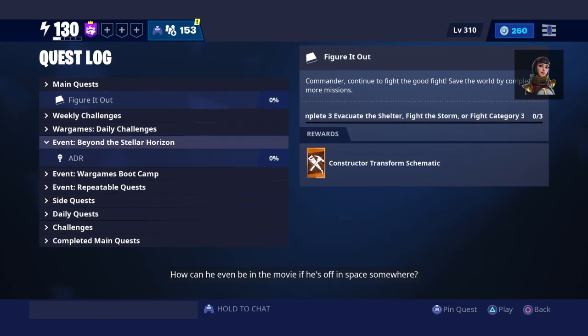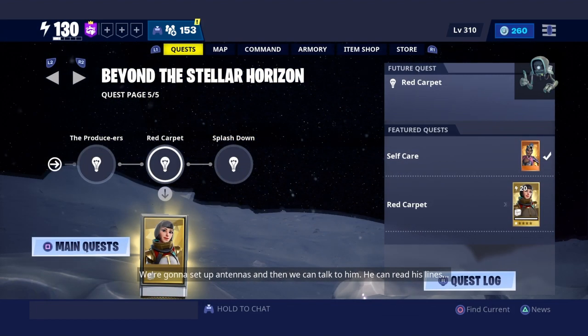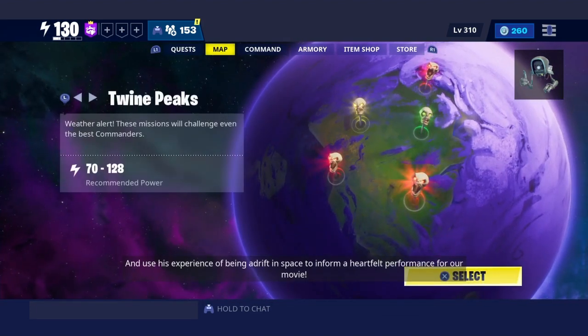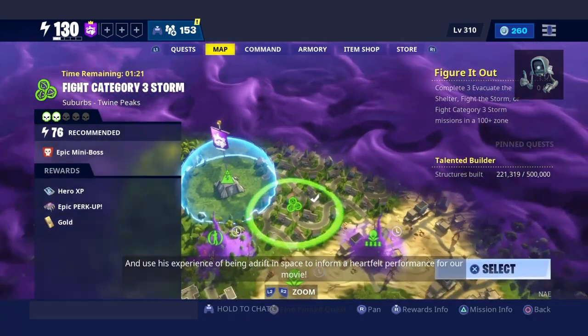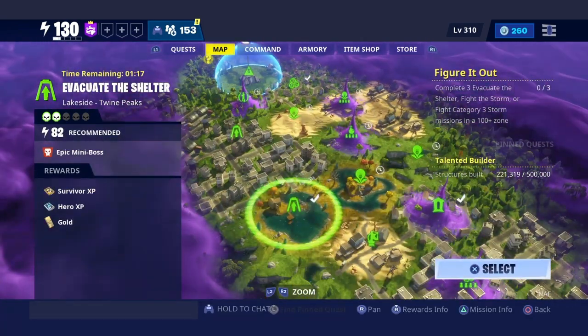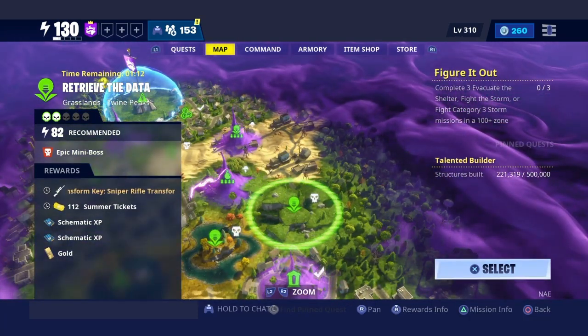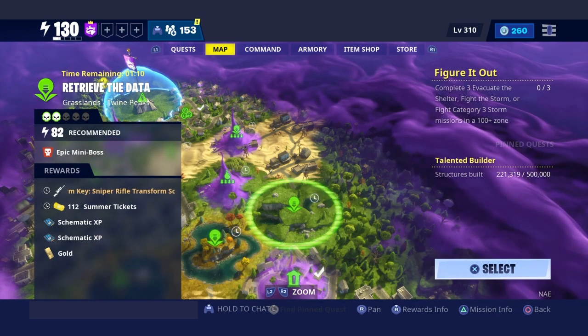Our next quest is called ADR — deploy communication antennas. It just says deploy communication antennas, which means you can go to any map. Right now I'm gonna hop into this map right here to retrieve the data.